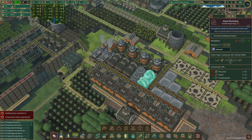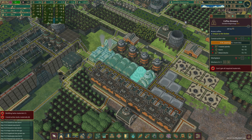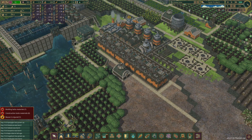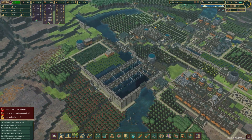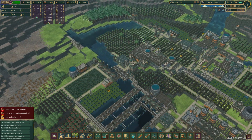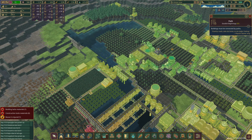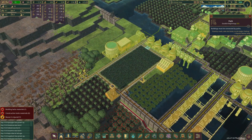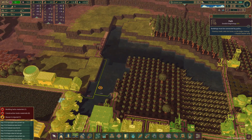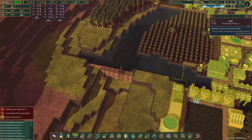We don't have treated planks yet, but we will. I guess it takes three hours. Nevertheless, we're getting treated planks. Now we need to think about dirt — that was one of the things we need to do. I think if we cross the river, it might be okay.